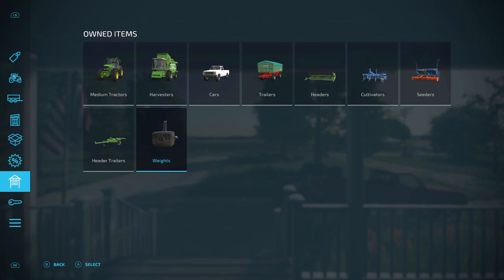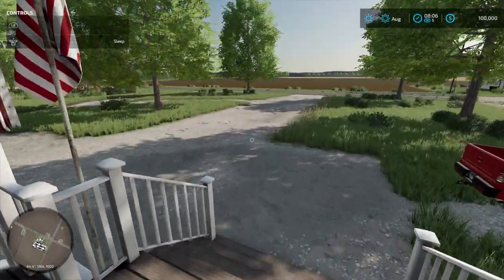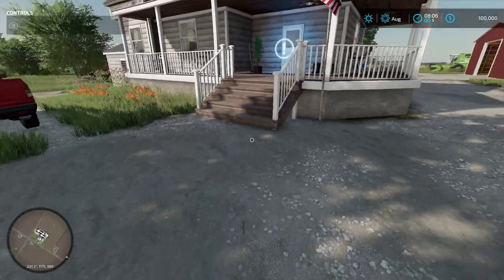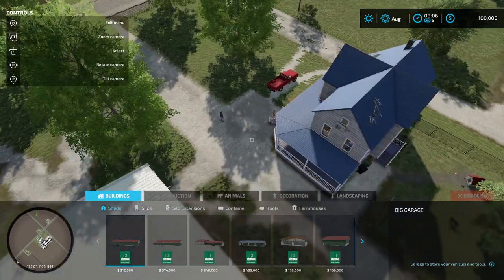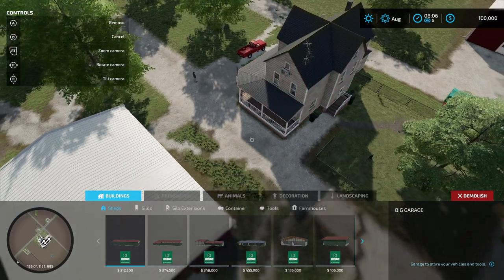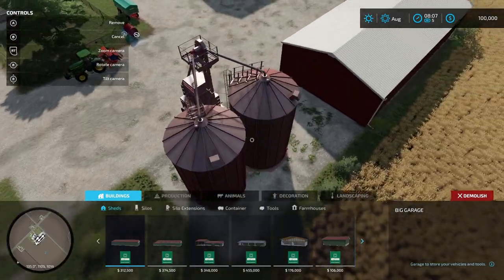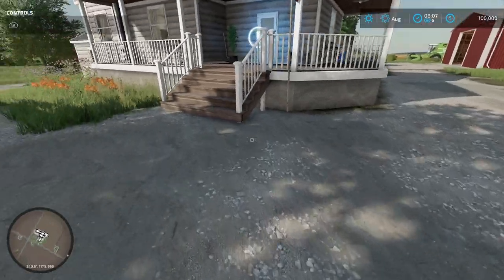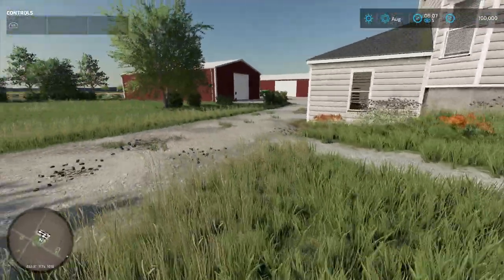Here is exactly where you start off — this is your house, the house from Elmcreek. The good thing about this whole farm is that if you go to build mode and demolish, everything can be demolished so you can make it the way you want. And there's your truck right there.